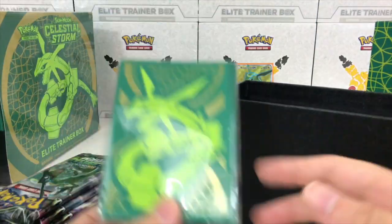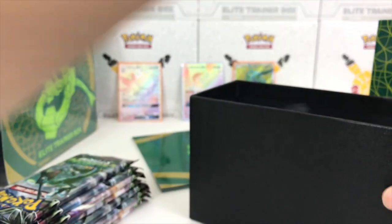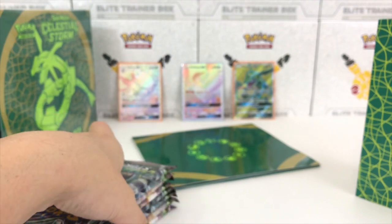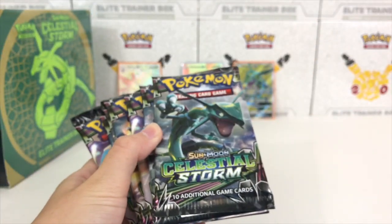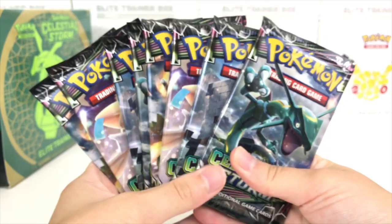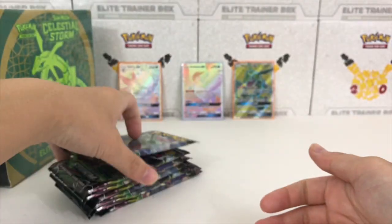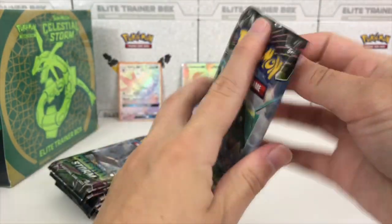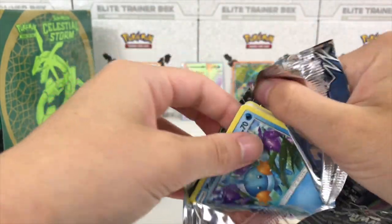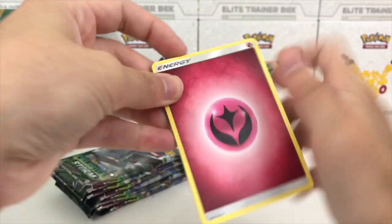We're gonna grab the packs — there's a bunch of really cool contents in these elite trainer boxes which were sent to us by Over the Top TCG. I'm not really gonna go through all the contents because I've already done a slow opening of this set before. We're mainly here just for the packs. We have two elite trainer boxes to open today in search of the hyper rare Rayquaza — a total of 18 packs.